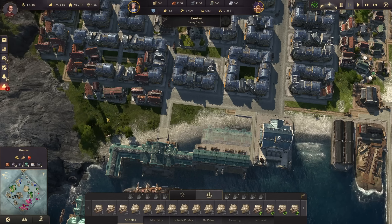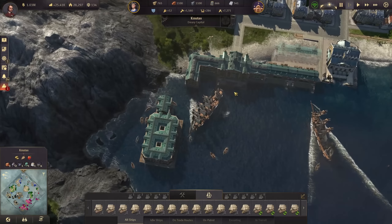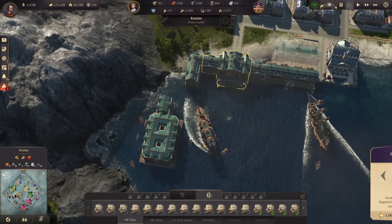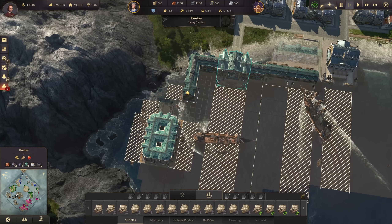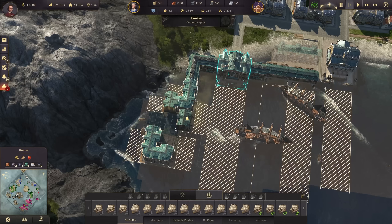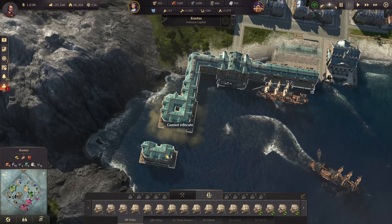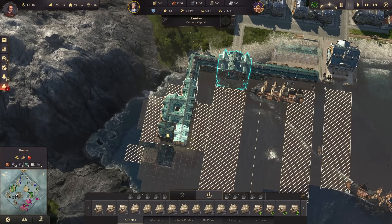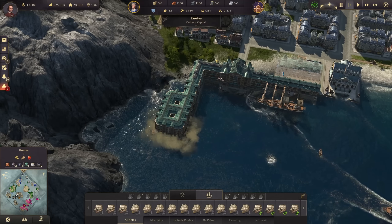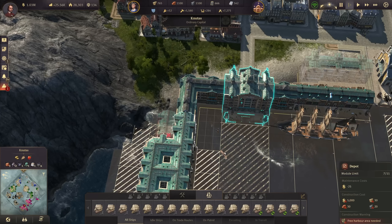We still have some space here for additional houses or ornaments. We could make this block connect over here so that we get the attractiveness bonus from these modules — they were separated up to this point, and when separated we don't get any bonuses. This actually puts us to an ordinary capital, which is not a bad feat at all.